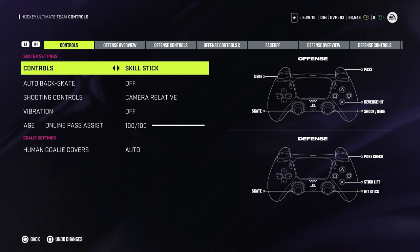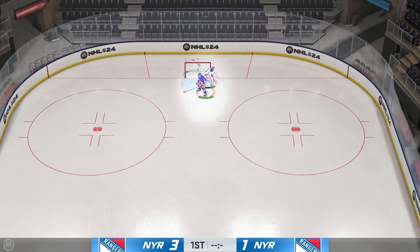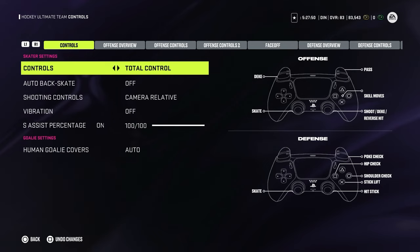For people who played the game before, Skill Stick is probably the way to go because it's much easier to be competitive. If you wanna have fun, there's no reason why you would not use Total Control — you can now do all the skill moves by just pressing one button. So if you wanna score that Michigan from the back of the net and you never were able to do it before, this year you will be able to. It will not be easy — not every single time you press that button will you score those cool goals, but at least EA is giving lower division players an opportunity to do that.